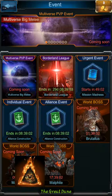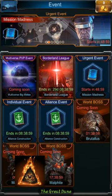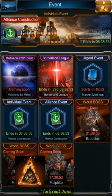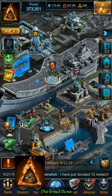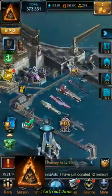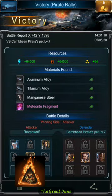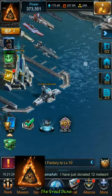There are also a bunch of in-game events like world bosses, alliance events, urgent events, and individual events — they're changing all the time so you really have to check the events tab to know what to do. I actually got really lucky in one event because I had never upgraded my aircraft, then an aircraft event came up, I upgraded them all, and I made the top 10 — just by chance.